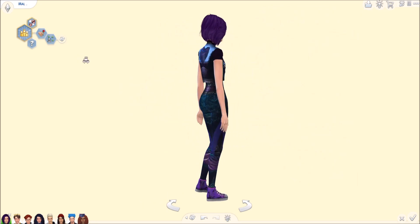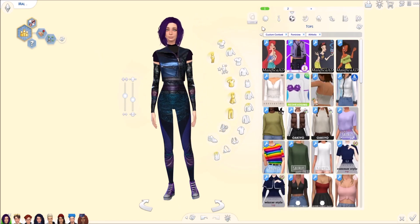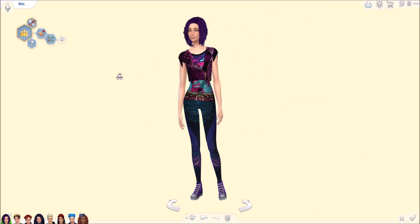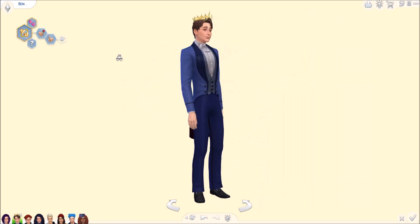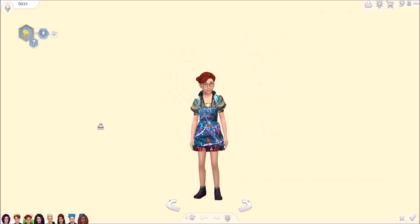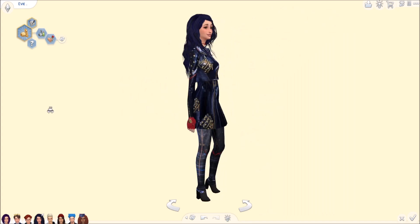All of these pieces of custom content will be on my website — I'll put a link down below, so if you want to download it, just go to the description box and it'll take you to my website. We'll have all the links to as much of the CC as I can get for you, because some of it is kind of unavailable at this point — I can't remember if the creator deactivated it or if it's still up — but hopefully most of it is still there, so anything you can still download will be on the website.